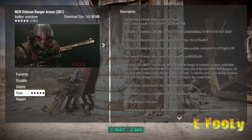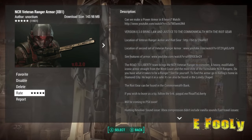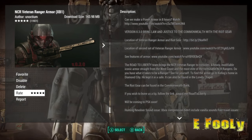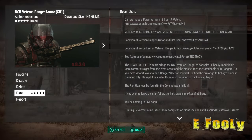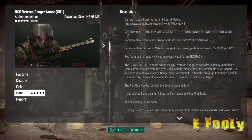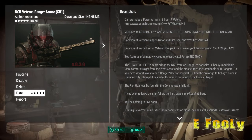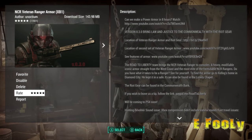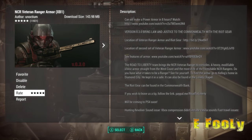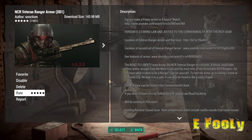Just a quick look at the description. Version 3.0 — bring law and justice to the commonwealth with the riot gear. The first set, the veteran ranger, is at Kellogg's place. If you look down in the paragraph, it's at Kellogg's place. The riot gear, however, if you keep reading under the Road to Liberty paragraph, it's at Commonwealth Bank. Most mods, people already know, you can just craft them at the chem station. But this is the only mod that actually made you go on a scavenger hunt to get it.